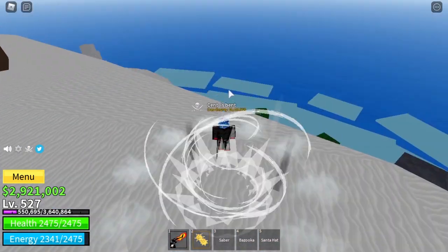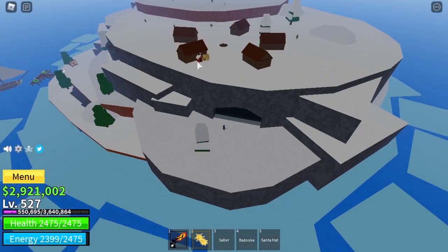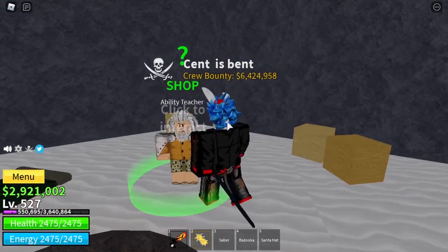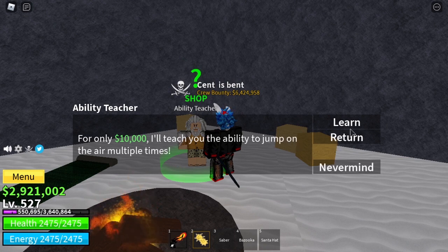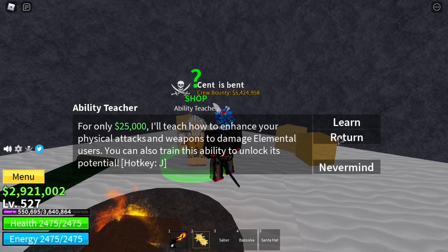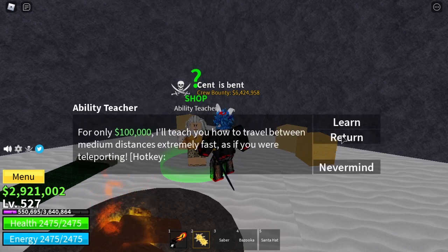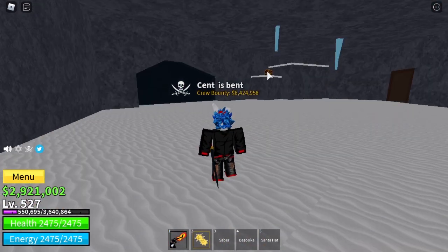Something great I recommend doing as soon as you can is come into this cave and go to the ability teacher. Buy Sky Jump for 10,000 — it lets you jump extra times in the sky, like double jumps. Buy enhancement to do more damage and have more defense. And buy Flash Step so you can teleport.